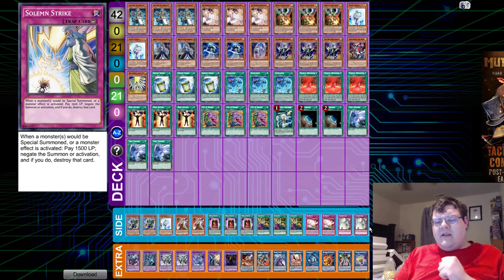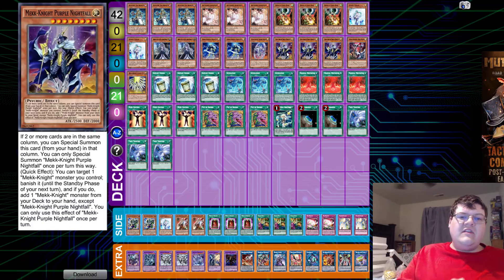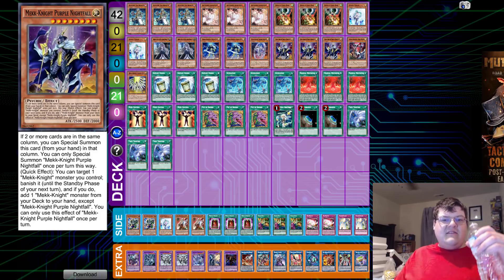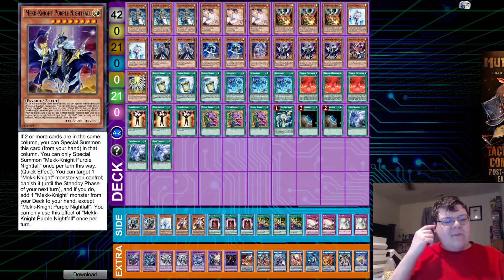People need to understand that yes, the Invoked engine is starting to show its power creep — we understand this. But as a going second deck, if you get the opportunity to go second, your potentially worst matchups are just slightly unbreakable boards, because the U-lock is dead for the most part. Having this deck be able to do its thing is still very good, and I do appreciate seeing this still fundamentally work. For those of you that want to try this — here's some Mech Knight love.